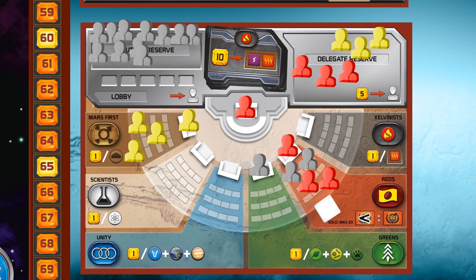Yellow player then — let's say she has six building tags. Only up to five are counted and she has no influence, so she has to pay ten megacredits. Ouch! The global event is now over and we proceed with the turmoil steps from the global event board.